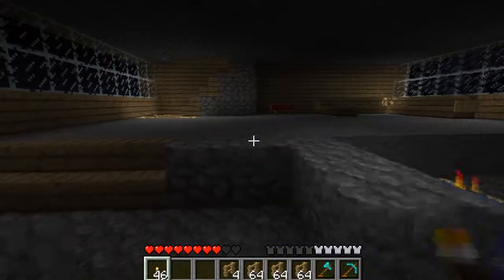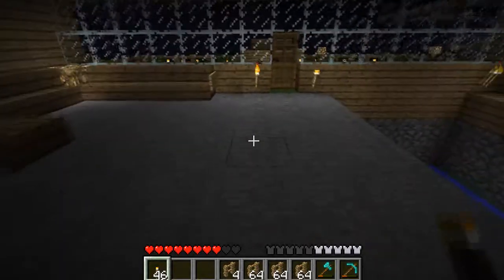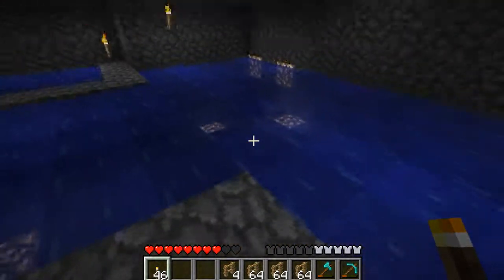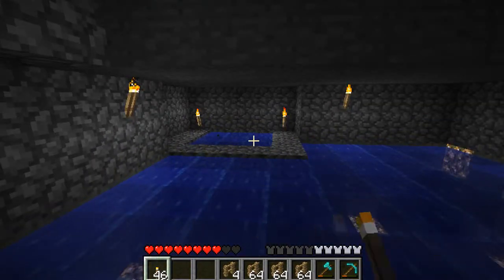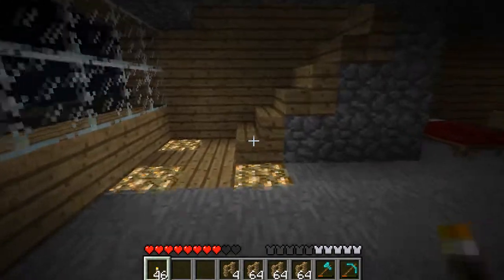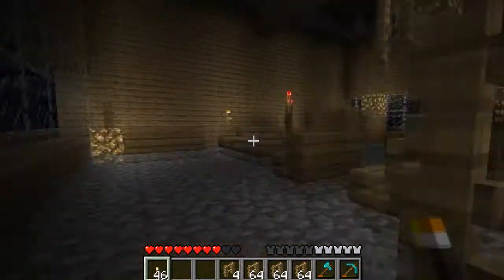So let's go ahead and jump right into this. Right here is the main lobby — we're still doing a little bit of work on it. Then you come down into the basement where we have our pool and our spa. Now we'll go ahead and head upstairs.